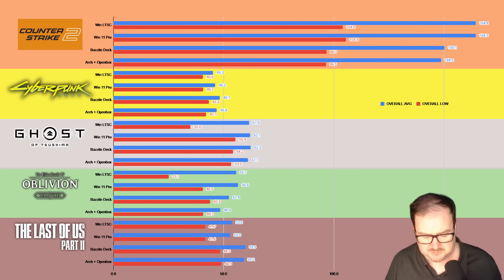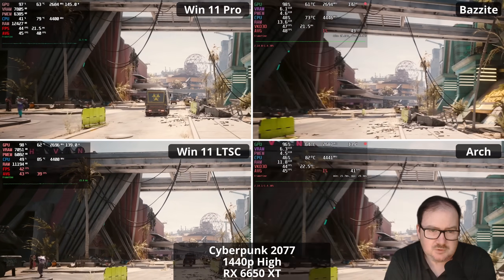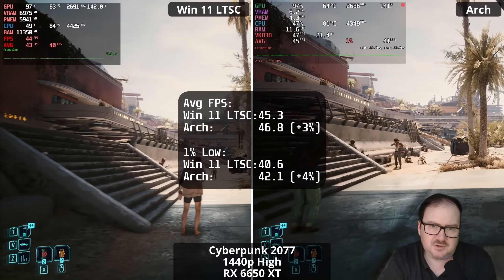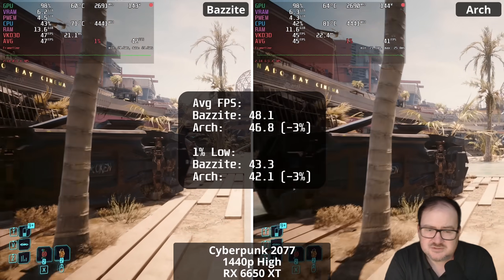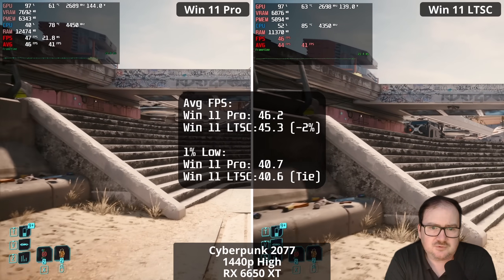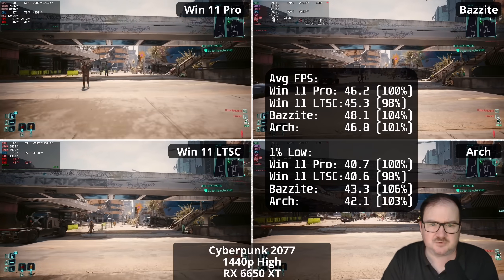I'll come to the charts at the end, but for now let's get into the game results, beginning with Cyberpunk 2077. Looking at Win 11 Pro versus Bazzite, Bazzite has a decent four to six percent better performance. With LTSC versus Arch, there's a three to four percent advantage for Linux. Between the two Linux versions, there's very little to choose — Bazzite has a slightly better result but they're very close. On the Windows side, Win 11 Pro has a tiny advantage on overall average FPS. Overall, there's not a lot in it — just a very slight advantage for Linux and in particular Bazzite.